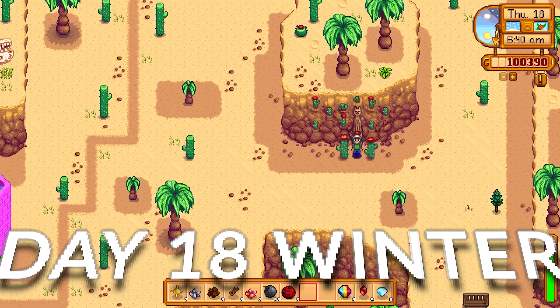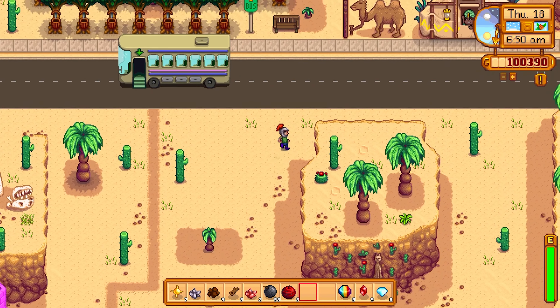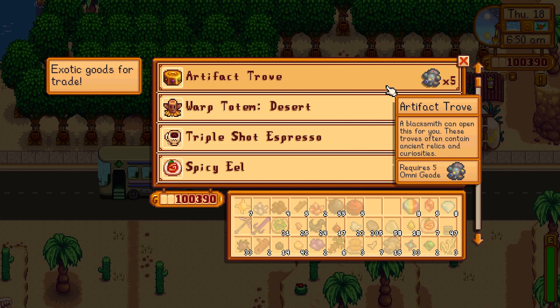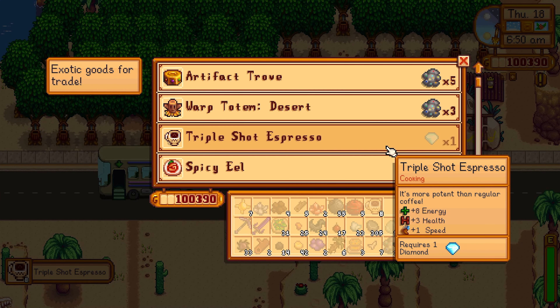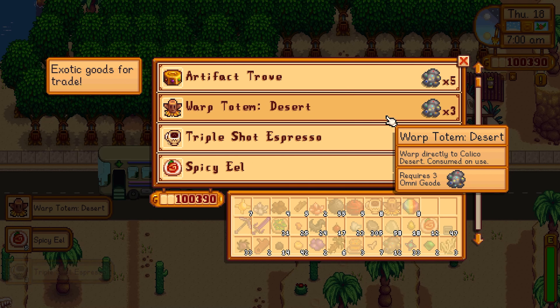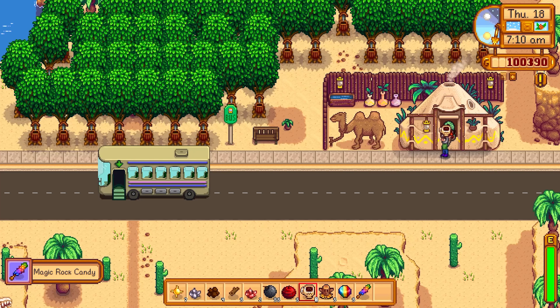The spirits are in good humor today - you know what that means, it's back to Skull Cavern! We've got a big forest set up in the desert with the tappers, fully set up. We don't sell our diamonds or rubies - instead we use them to get triple shot espressos, spicy eels, and a couple of warp totems so we can come here early and skip the bus.